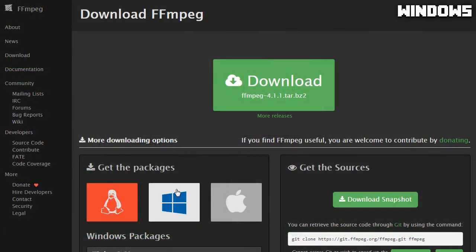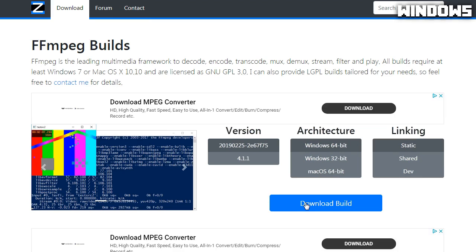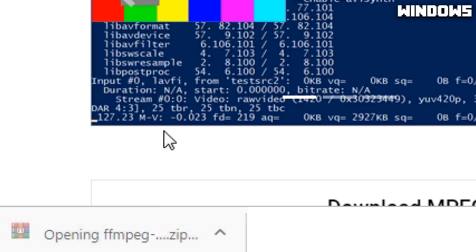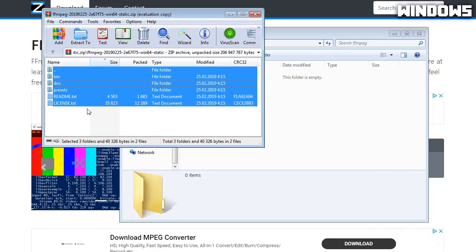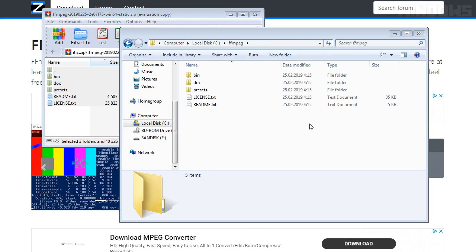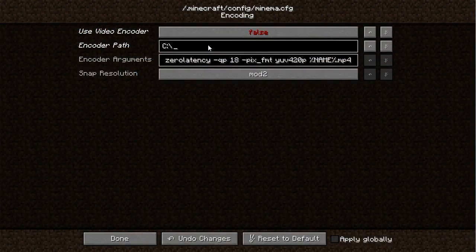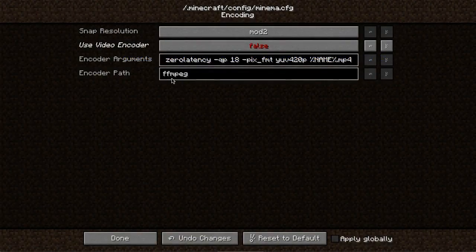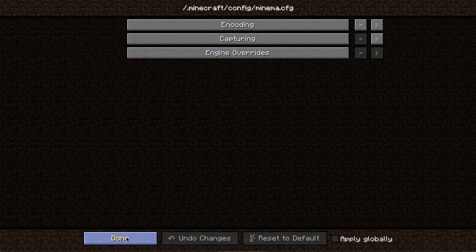First, go to FFmpeg's download page and download binaries for your operating system. Unpack the archive and extract the file somewhere in an easily accessible place, like the root of the disk or user folder. Then go back to Minecraft and type in the full path to FFmpeg's binary in the encode path option. For Windows, you need to type the full path to the FFmpeg.exe file. Meanwhile for Mac or any Unix systems, you need to specify the path to the FFmpeg file. And finally, enable the use video encoder config option in Minima. That's it.